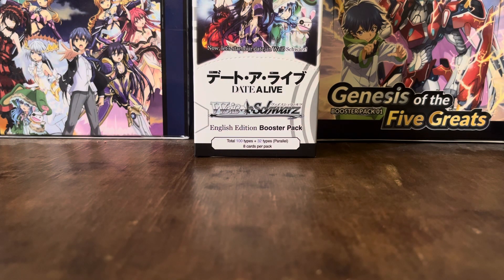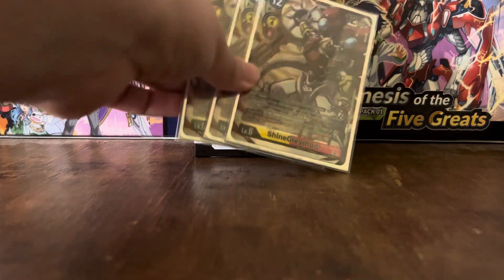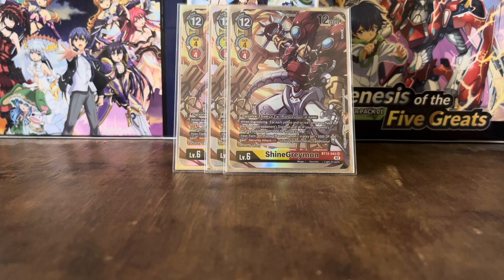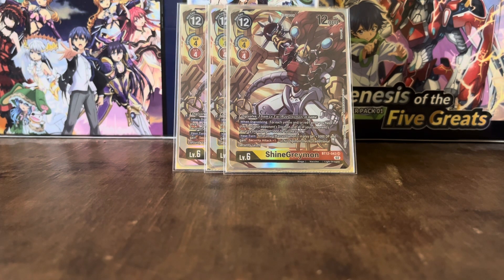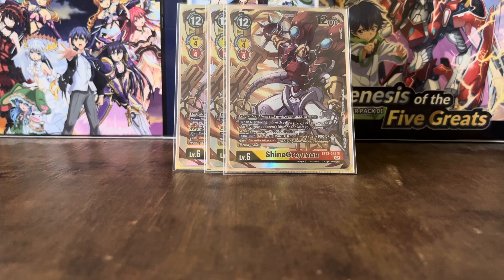Onto the main level 6 of the deck — we've got BT12 ShineGreymon. This can Digivolve for 3 on top of a RyzeGreymon. When Digivolving, for each yellow and/or red Tamer you have in play, one of your opponent's Digimon and all of your opponent's security Digimon get minus 3k DP for the turn. Your turn effect: all of your Marcus Damons in play get an extra 3k DP and a security attack, which can help increase the power of your Marcus Damon. Since you'll most likely have RyzeGreymon under ShineGreymon, even if Marcus Damon is knocked out by security Digimon, he'll return to your security stack and can be played again.